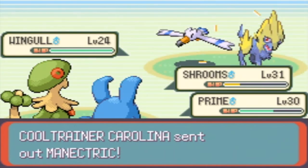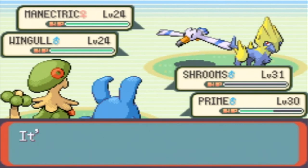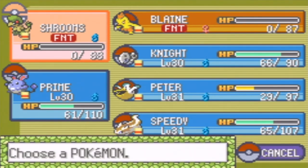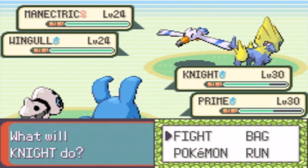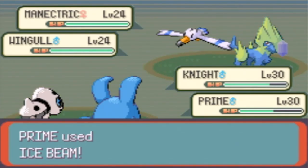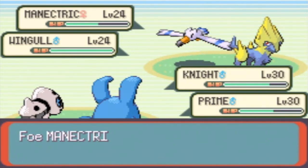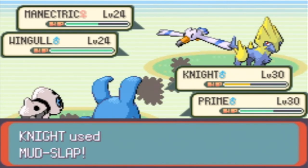What Pokemon comes in next? A Magnetric — great. Shroomish is down. This battle's just beating me up. Let's go with Knight, because it's still over there. I want to get to level 31 at least. We're going to use Mud Slap on the Magnetric and Ice Beam on the Magnetric — I'm kind of ignoring the Wingull because Wingull can't do much to my Pokemon. If it uses Wing Attack, I'll be quad resistant. But wait, a Water Gun — I forgot about that, I didn't cover my weaknesses there.